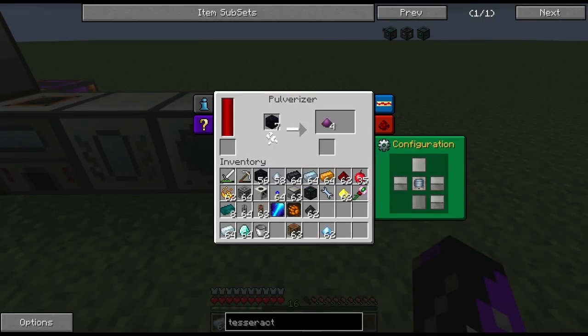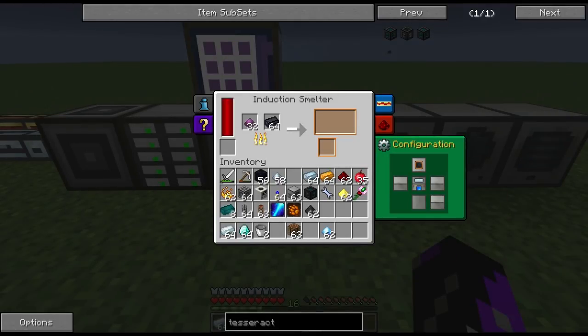Now that we have our enderium ingots we're next going to need hardened glass. Take your eight obsidian and place it inside the pulverizer — it's going to turn the obsidian into obsidian dust. We're then going to take the obsidian dust and place it inside the induction smelter alongside our lead. When complete you should have a total of eight hardened glass.